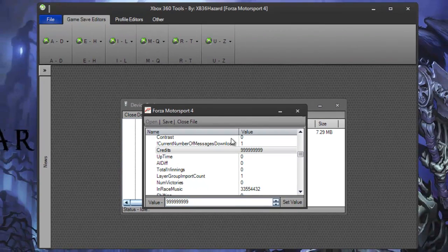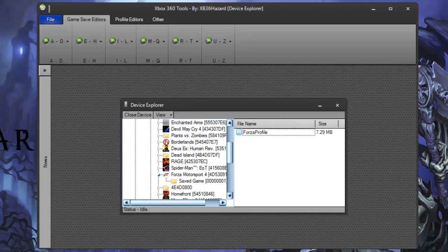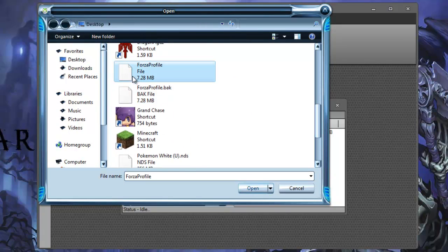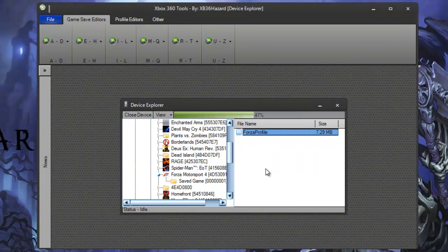Then you want to save — it'll make that awesome Xbox sound. Close out of this, and it'll make a backup file in case something goes wrong. Then right-click and inject your Forza profile save. When it asks, choose Replace. When it says 100%, it's complete.